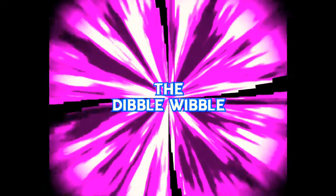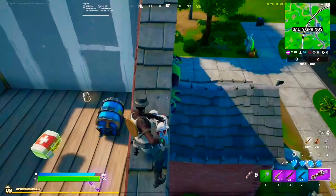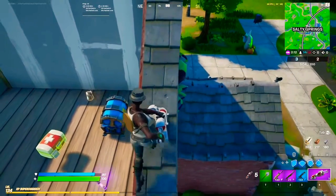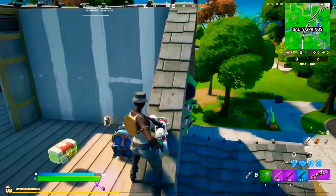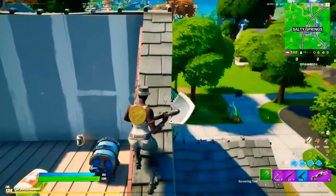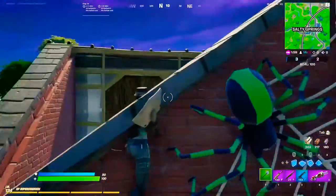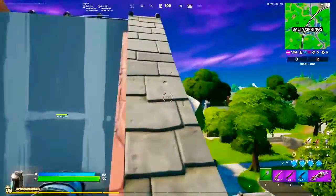I get those goosebumps every time. I need the Heimlich. So I found a glitch in Fortnite. It's in Salty Springs at this location. You have to break this roof right here, and then if you walk slowly, you will go into the wall.